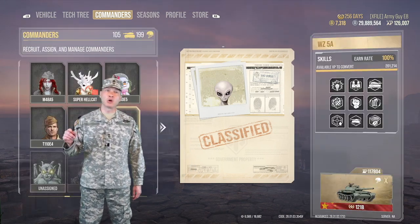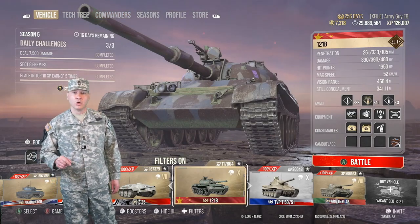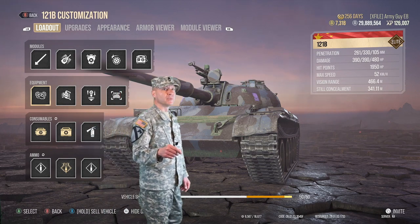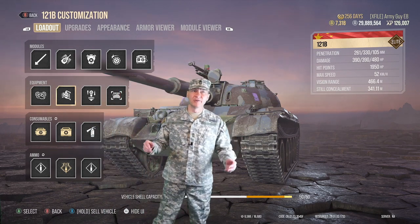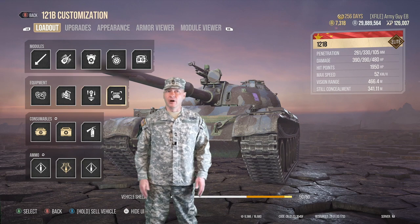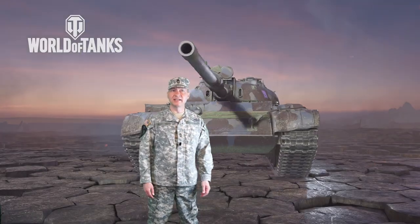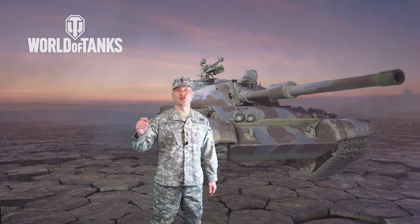For equipment, we're running the standard Optics, Advanced Loader, Gun Stabilizer, and Targeting Info. That's the numbers — let's get our body armor on and take this tank onto the battlefield to show you how it can perform.